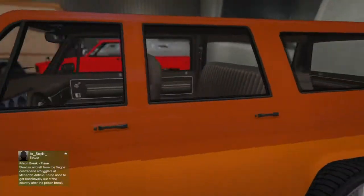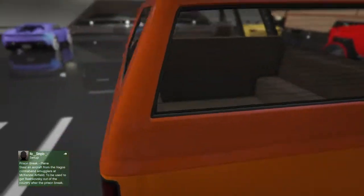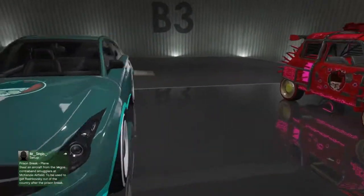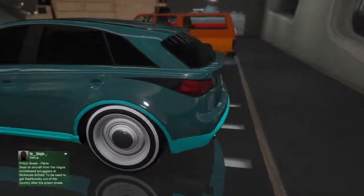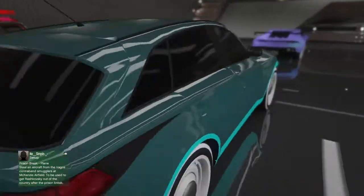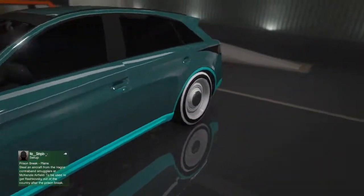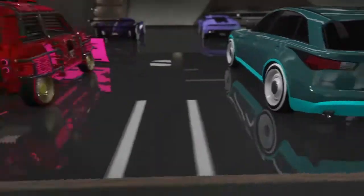I just randomly made this Rancher with the pure white rims. We got this FQ2 with a really dope mod paint job and Benny's.